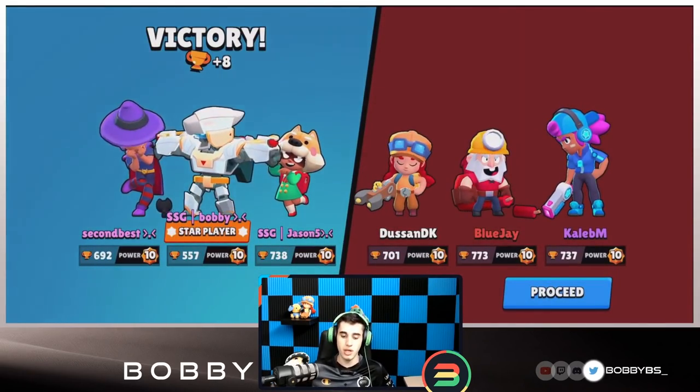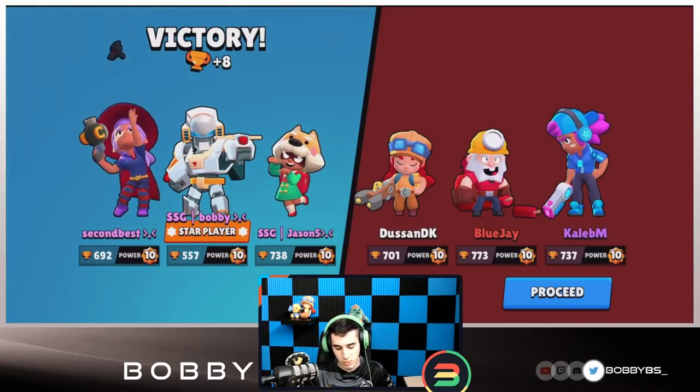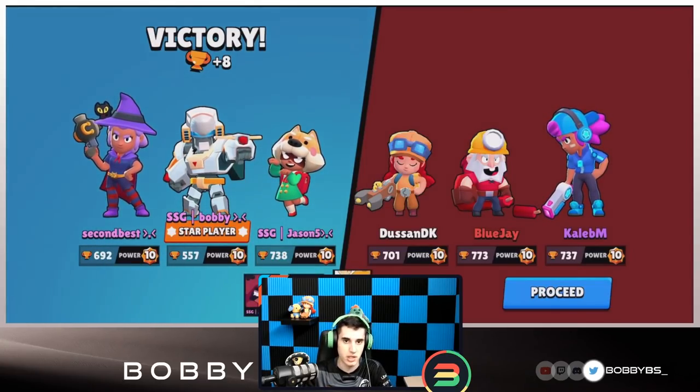That's going to end the video. I hope you guys enjoyed this one — this comp is really good on this map, completely broken. You can run variations: I would probably swap in Barley for either the Nita or the Shelly, but you've got to keep the Bo. This map is really control-based, so don't random-queue with tanks. Try and get a control-based comp. That's going to be it — I'll see you guys tomorrow with another banger video, probably about a new map. Catch you then, peace.